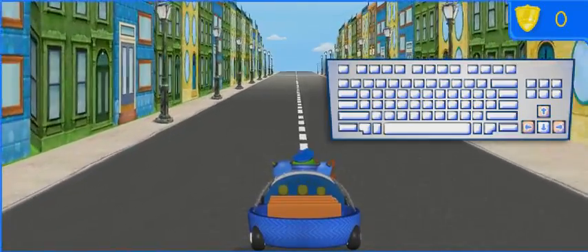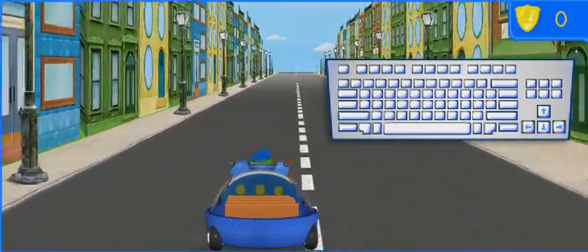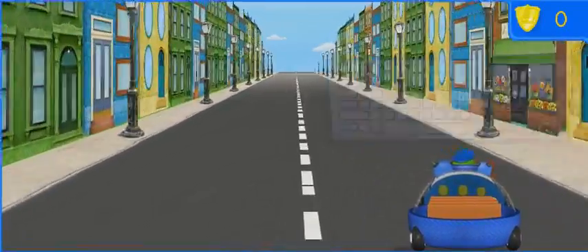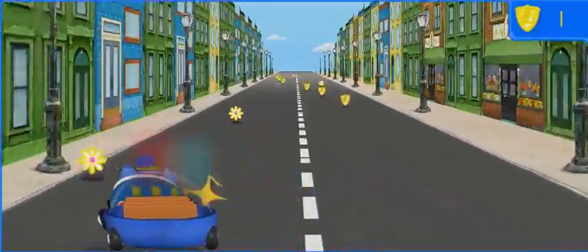To help us drive, use the end of the toy store! To help us steer right or left, use the right or left arrow keys! Press the up arrow key to make us go faster! You can help us move around obstacles! Let's catch those stinkbugs! Collect as many badges as you can!